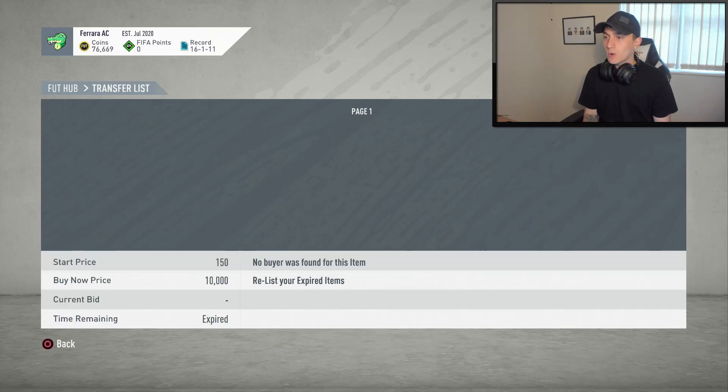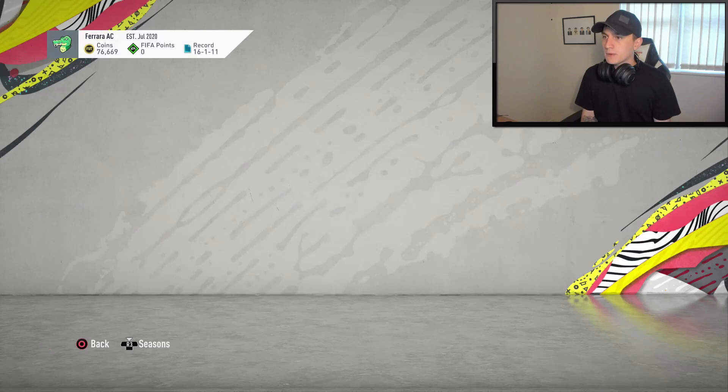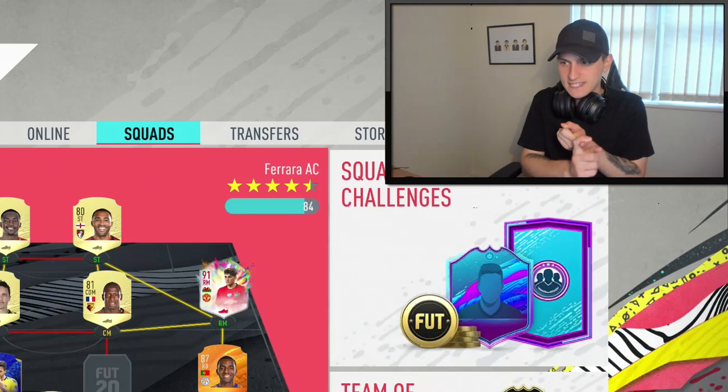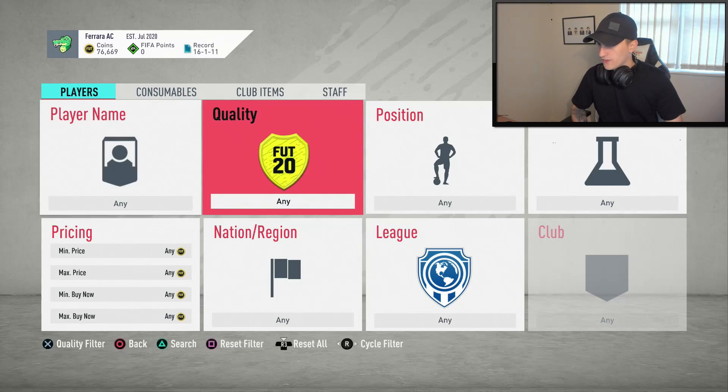We've had some items not sell on just yet, which I'm going to relist. I've also got a squad fitness which hasn't sold on. What I'm going to do is jump over to the squad and let you guys know what we're up to. The squad's kind of taking a bit of shape — sort of, not really. Basically I want to go and get myself a left mid today and a centre back. The centre back needs to be someone ideally from Chelsea; I'm thinking Zouma, but I want to assess my options. Let's jump over to the transfer market for that.